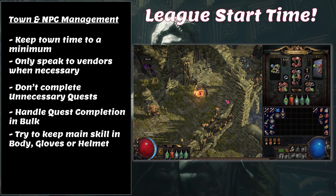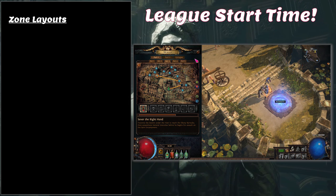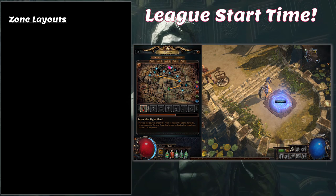Before we move on to Blood Aqueducts, let's touch on zone layouts. Speedrunners say knowing every layout would leave you underleveled, but there are some zones where knowing the layout definitely helps. We'll go through a few layout tips — they won't change your life, but they will help speed things up in certain areas.